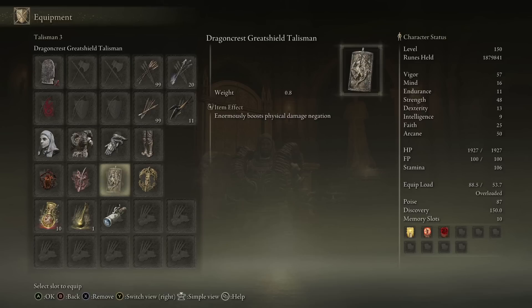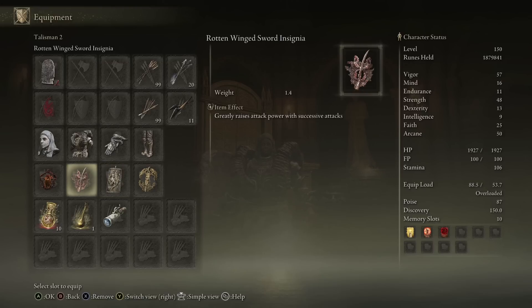Dragon Crest Great Shield Talisman — that's going to give us some physical damage negation: a small amount in PvP, but a lot in PvE. Since we are going for trading, this is really important. And then we have Rotten Winged Sword Insignia, increasing our attack power when we get successive attacks. You might not think that we're attacking that quickly with this build, but actually you get a lot of hits out with the Ash of War specifically. Each hit that you land is an extra 3% attack power, and that goes up a lot when you get off one Ash of War combo or multiple.